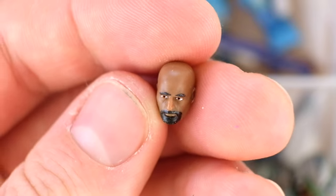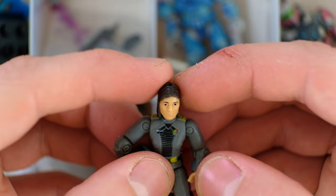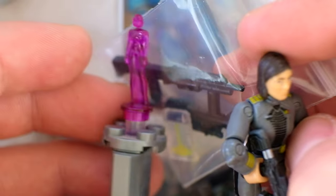We have an Agent Locke head as well — very nice. We also have a Miranda Keys here with a better painted face, comes with a load of different things. And would you look at that — a purple Cortana. There's some rare stuff in here. This is a very valuable box; gotta make sure this gets home safely.